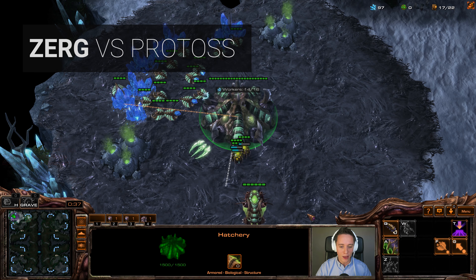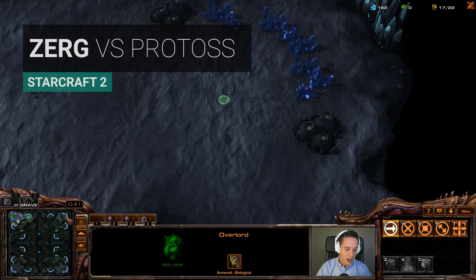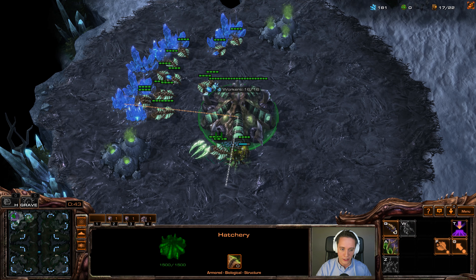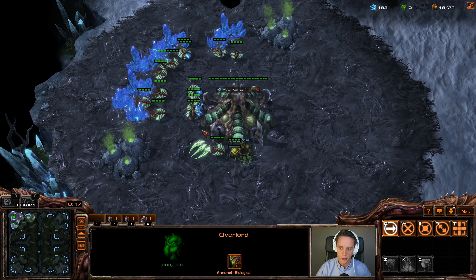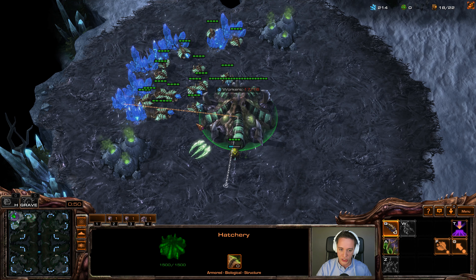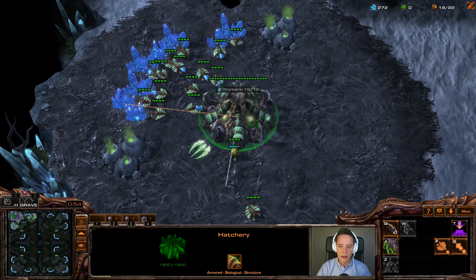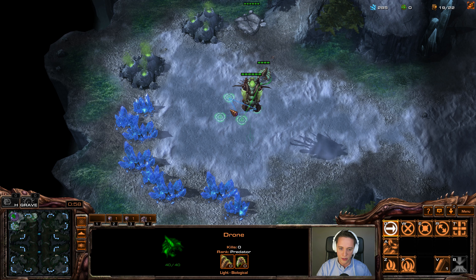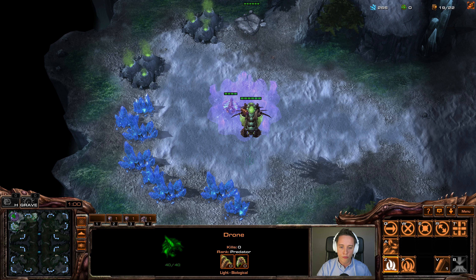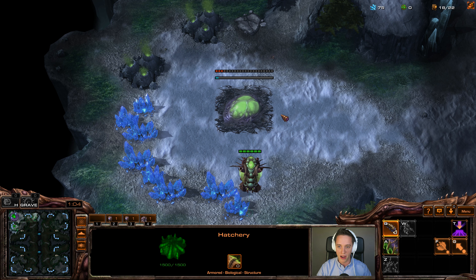It is time for another Zerg live game and today I am playing a Zerg vs. Protoss for you at the same time as I am also giving commentary to it. I've actually been switching out my Zerg vs. Protoss quite a little bit as of late. The unit composition that I'm running with is a lot more Baneling heavy. I found Banelings to be extremely helpful against the Adept heavy play in the earlier stages that's extremely common nowadays. And I've really been enjoying a Ravager Ling Bane composition in the early to middle stages of the match.